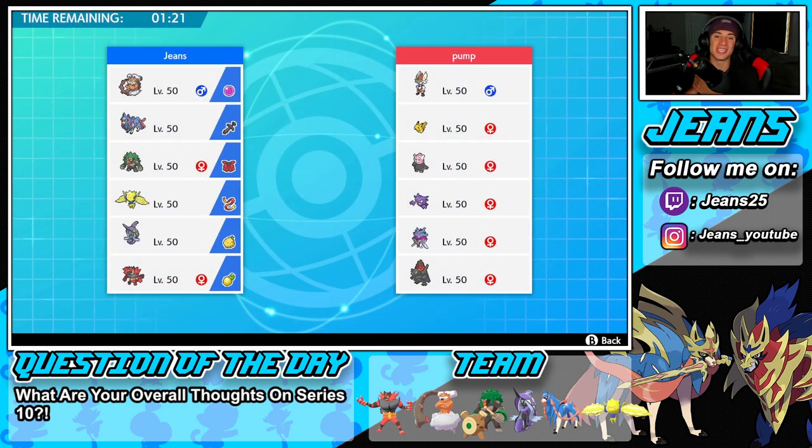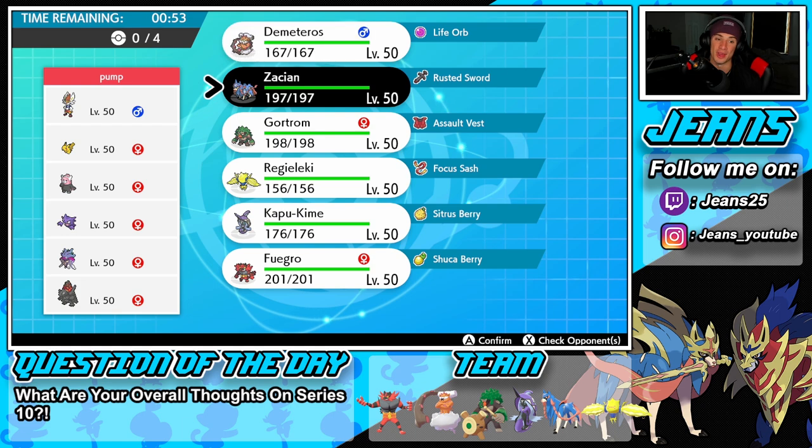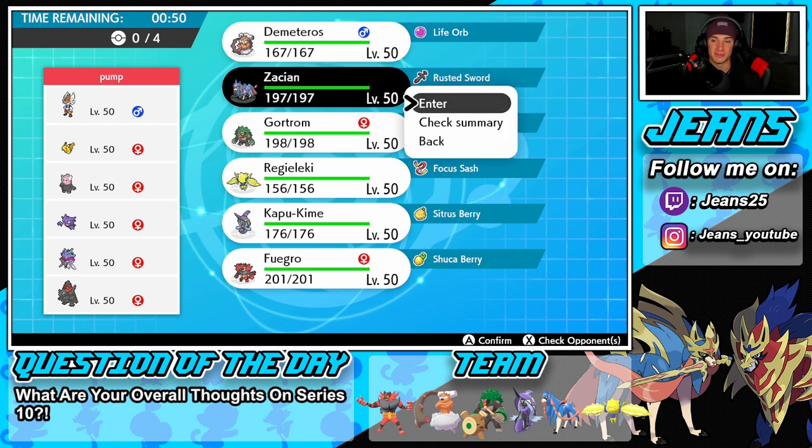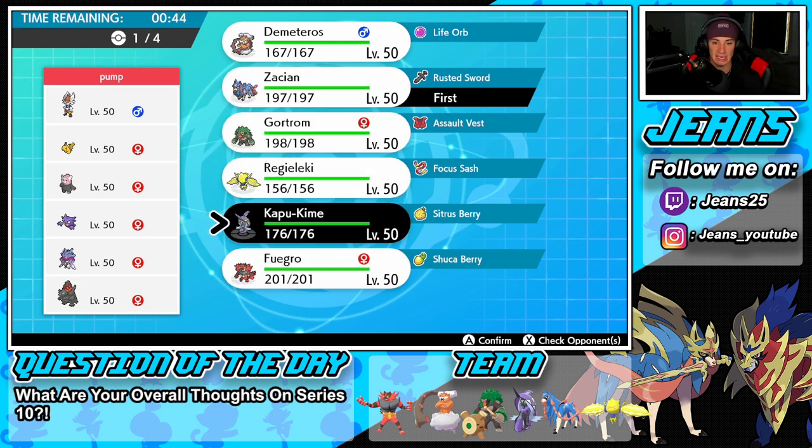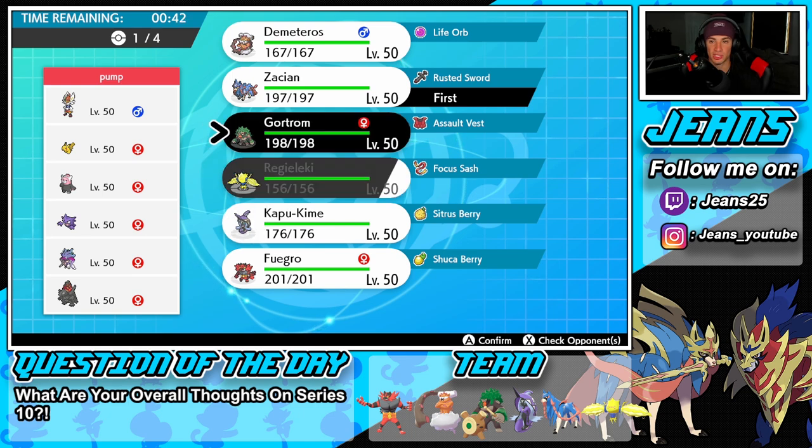First battle coming at you - going up against a Cinderace team alongside Pikachu, Bewear, Malamar, and Coalossal. Looking a little scary with the Cinderace and Coalossal; the other Pokemon I'm not too worried about. These battles are on the casual ladder, which means the Series 10 ruleset is not live yet - I want to get this video out on August 1st when Series 10 goes live, so we're recording a day before. We can still Dynamax but we get to showcase this team. I think I'm going to lead Zacian - he's just going to be able to dominate this battle.